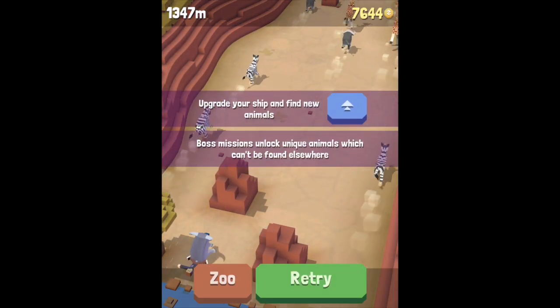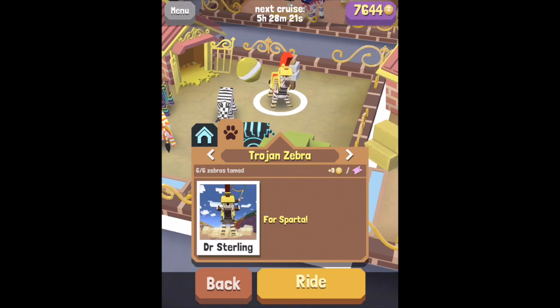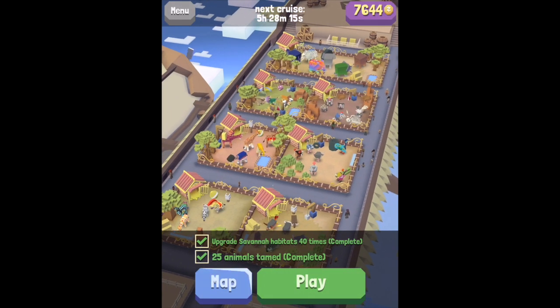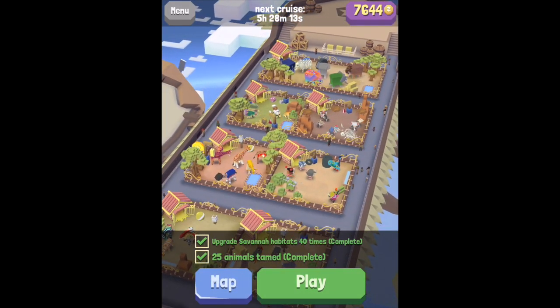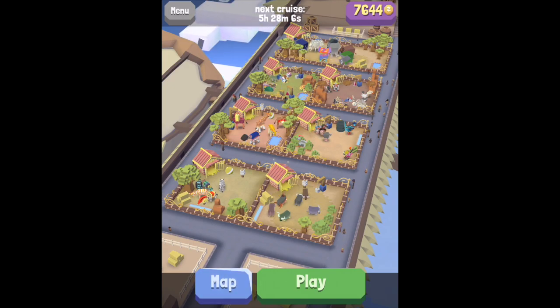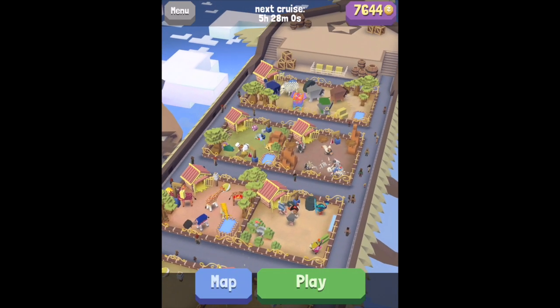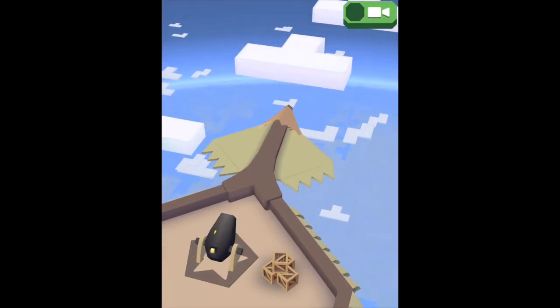Now moving on to the next animal, which is going to be the Trojan Zebra, right here. To get this guy, what you have to do is ride every single different animal all in one run — buffalo, zebra, giraffe, ostrich — all the animals. You can't mix it up at all; it has to be all in the same run. I find this easier if you start off with an elephant.